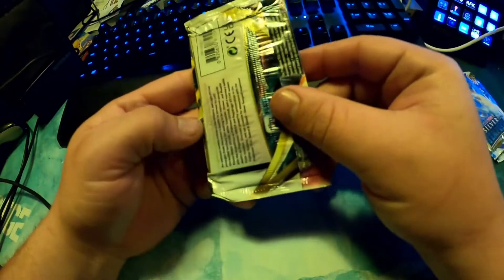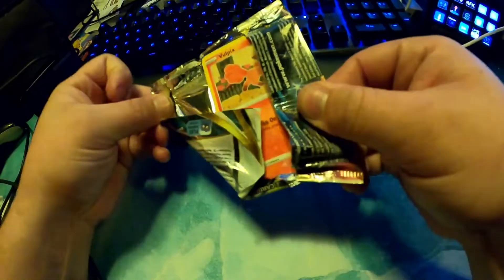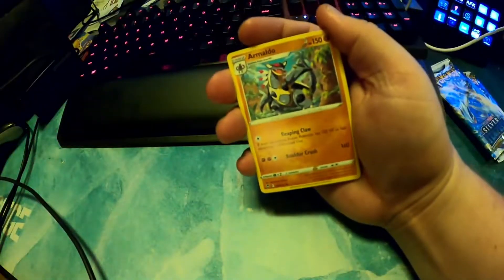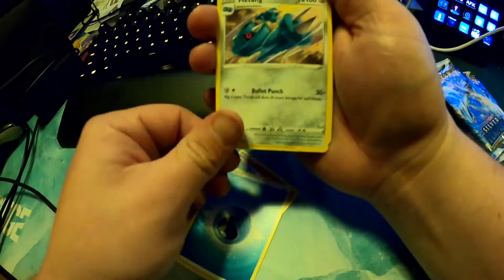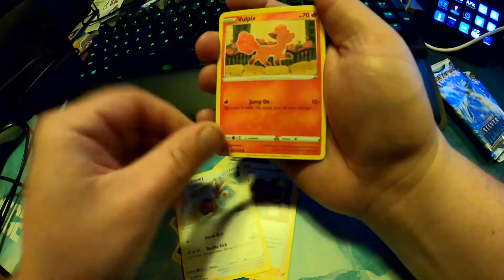Alright, we got this. These base sealed packs are pretty bad — these cards are all stuck together, dude. I'll go with psychic energy and water energy, Metang, Lopunny, Vulpix. The cards are legitimately stuck together.